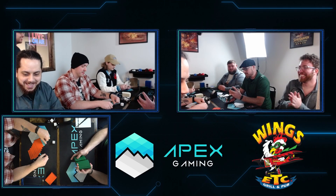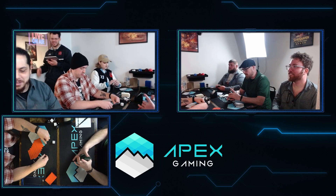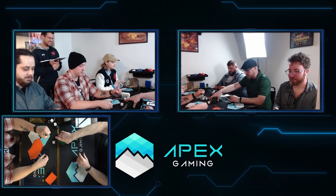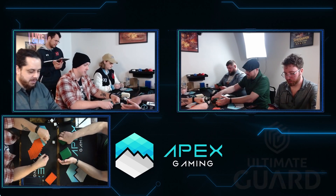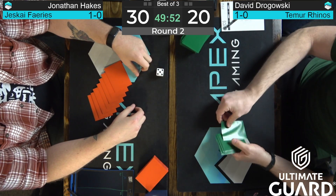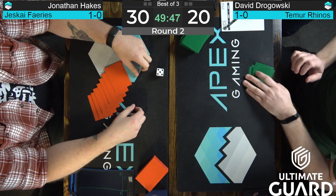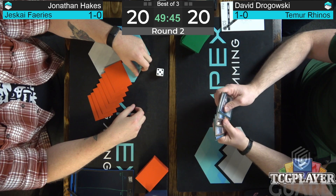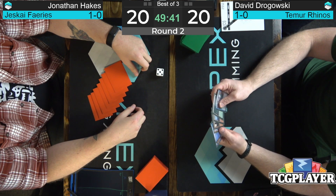On your left is going to be Jonathan Hakes with the cool deck that Ross really likes, and on your right is going to be Dragowski on the Temur Rhinos deck. Looking over the Faeries deck list, important to keep note of counterspells: there's four Counterspells, two Spell Pierces, two Izzet Charm, along with those Spellstutter Sprites. Spellstutter is particularly good against Cascade decks because even if you kill all of their faeries with the trigger on the stack, zero is good enough to counter Crashing Footfalls.